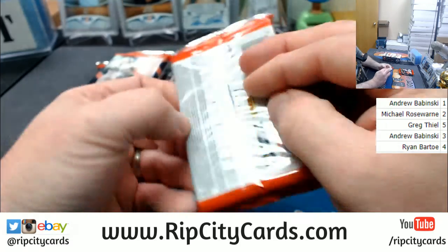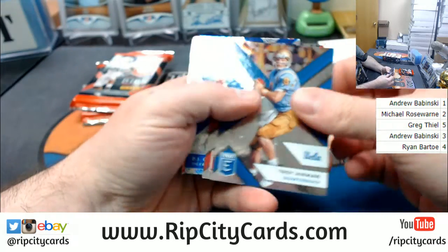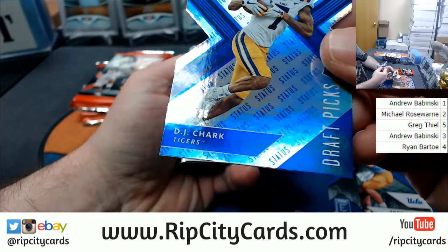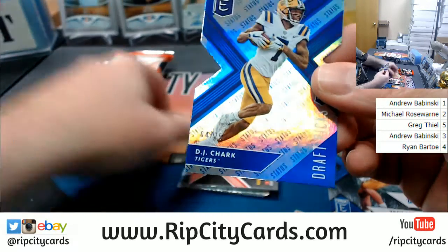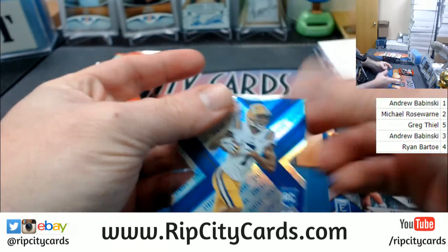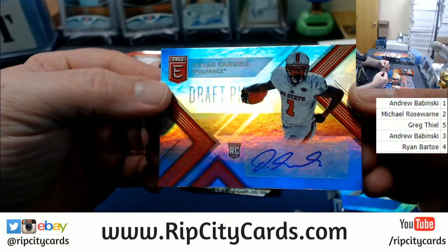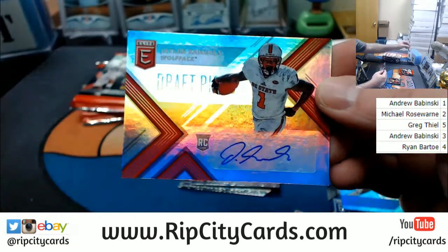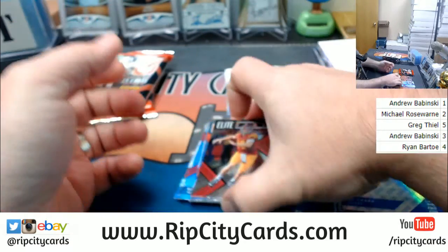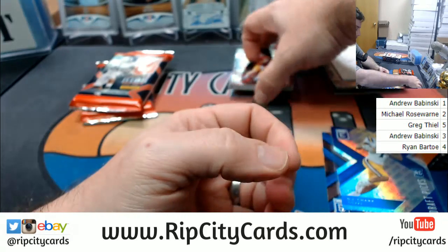Number three is Andrew. We got a DJ Chark — four. I thought the nine was going to be hard to beat; the four is going to be even harder. And we got a Jalen Samuels autograph for the Wolf Pack. Got your various rookie cards, that is what it is.